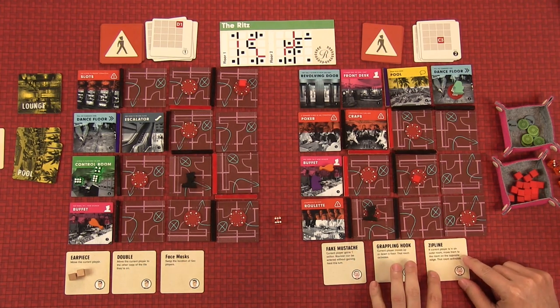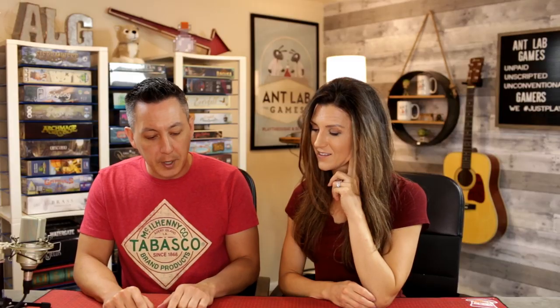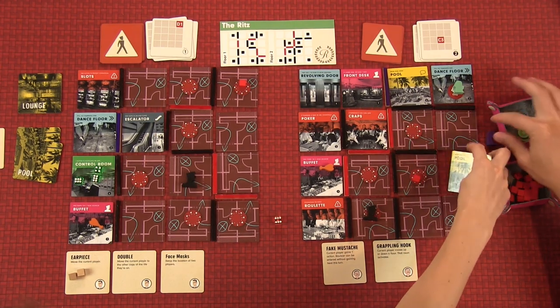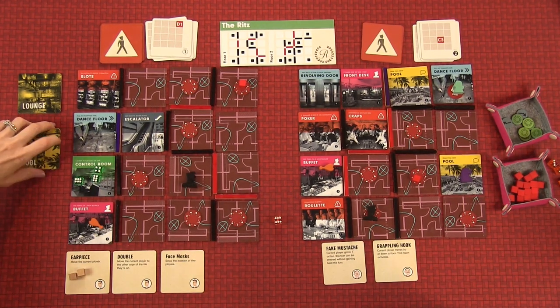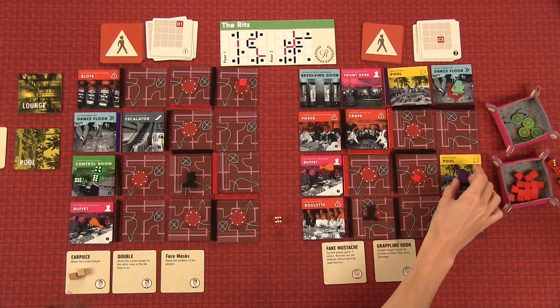I'll activate my last skill — zip line: if the current player is in an outer room, move them to the room on the opposite edge. Can you do that to me? I'll do that — creating a zip line from side to side, moving you from here to here. That skill is now out of the game. Another pool event — 'Go for a swim, lose one heat.' We don't have heat, so that's fine.